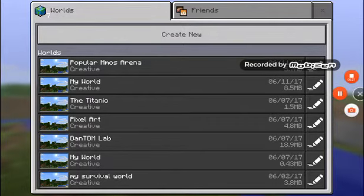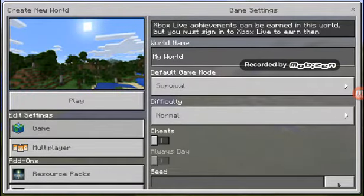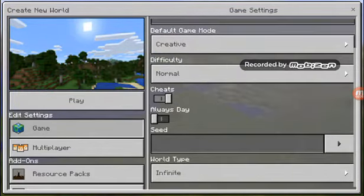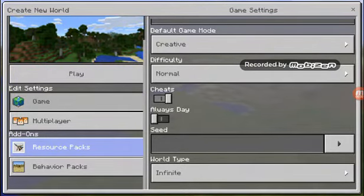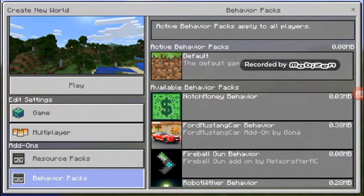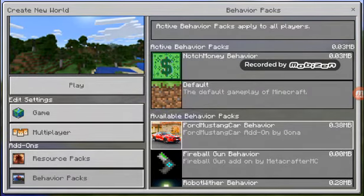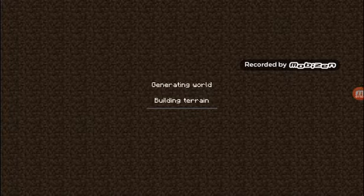Okay guys, I'm back. I switched to creative, and there's no behavior packs. Here is the Notch Money behavior pack, and there is a Ford Mustang car behavior resource pack. I think I'll be doing that in another video, not sure though. So we push that big old play button.